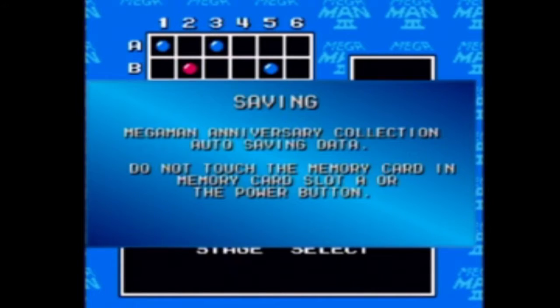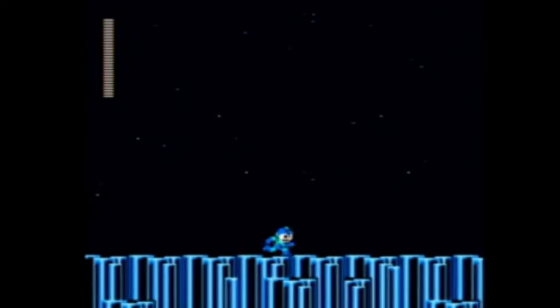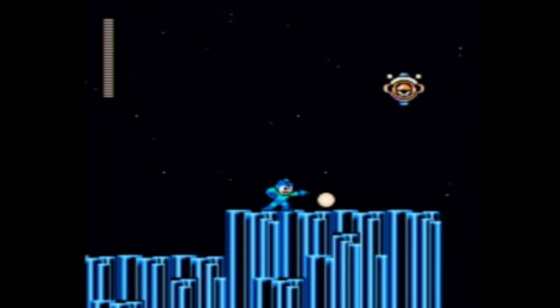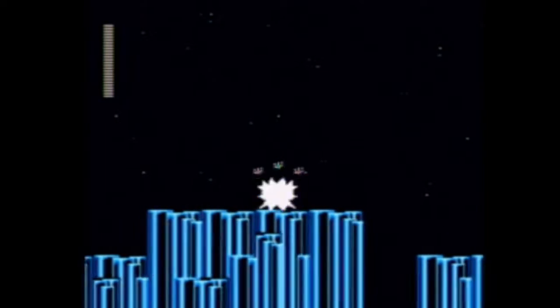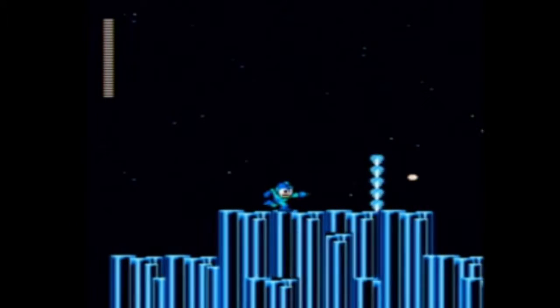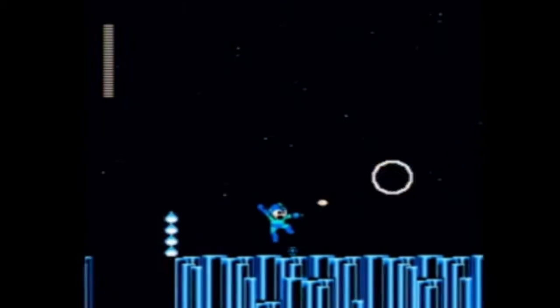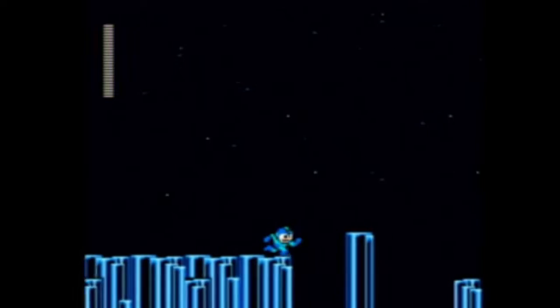Now we'll be going into the remix of Gemini Man's stage, which honestly is not really that difficult compared to some of the other remix stages. There are a few more pits you can fall into at the very beginning, but aside from that, not really that much more difficult. You've still got these little guys that like to drop fire pillars on you, except for some reason now they produce blue flame instead of orange flame — it doesn't do any more damage though. They've also replaced the egg-launching pink ones with these little bug things that die in one hit.